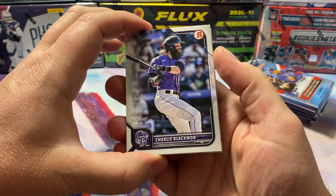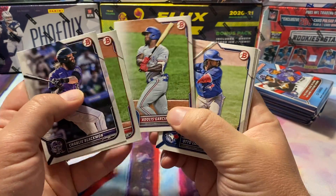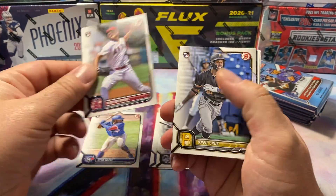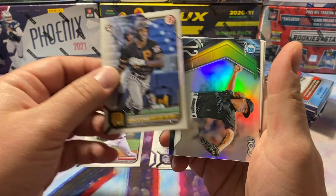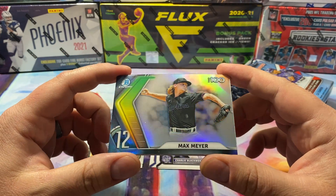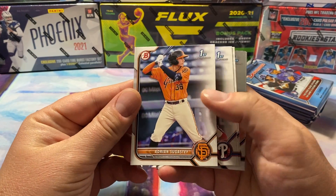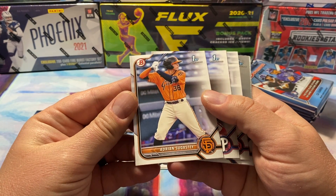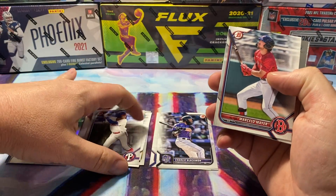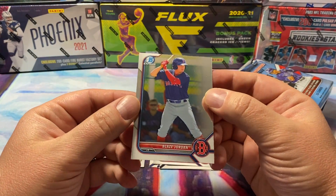Bowman kind of fired through these. Auto Lopez, first rookie. Reed Detmers, O'Neil Cruz. These are pretty cool Top 100 — this one's number 12, Max Meyer. And here's some of our Firsts: Adrian Suga, Estay Garcia, Marcelo Mayer, Edward Lopez, and Blaze Jordan.